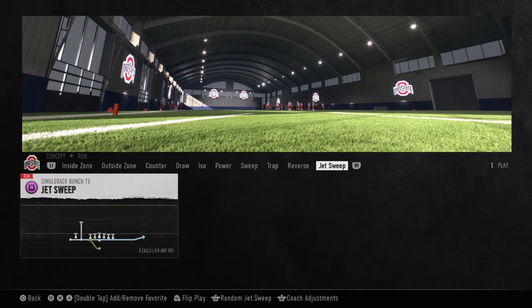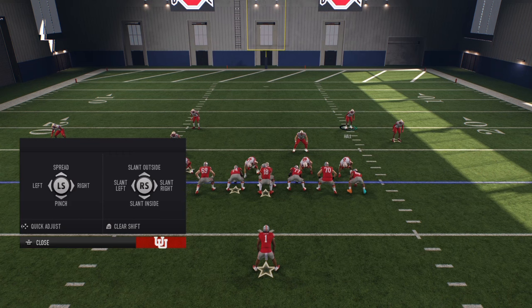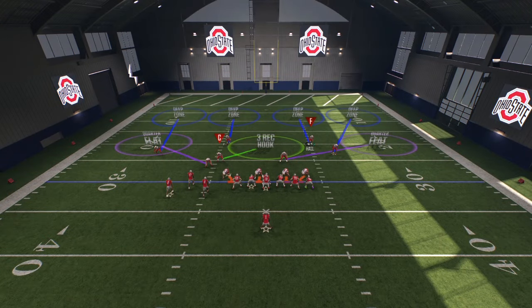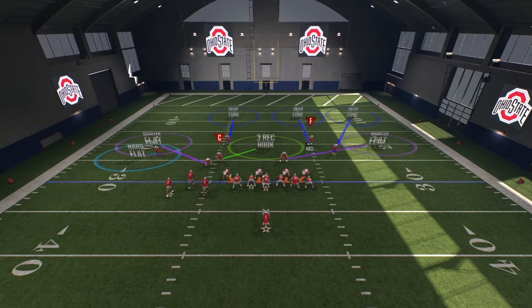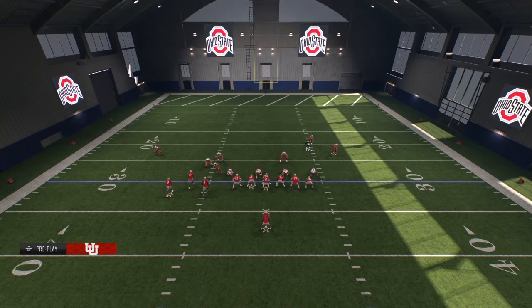Now we're going to go against jet sweeps. There are two different things you can do: you can have your line regular, or you can crash outside if you know for sure it's going to be a jet sweep, and you're going to get somebody free. If you can take this out of their offense and they have to pass the ball, your chances of winning go way up.